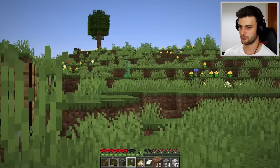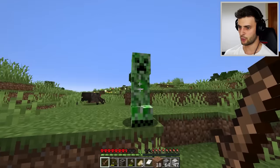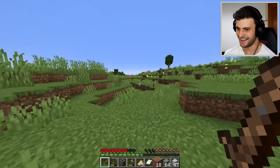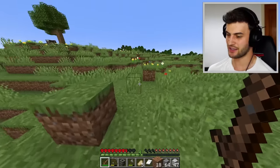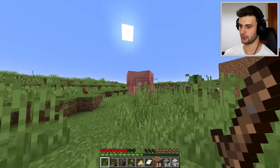A dirt sword! There's a creeper over there — perfect for testing. What does a dirt sword actually do? You want to blow up? You can't. This is evil. Anybody else want to become a piece of dirt? Sorry pigs, but yeah — this is evil. Their life has no meaning now. And I reckon I could turn you into a dirt block too, Mr. Pig — but I need you.